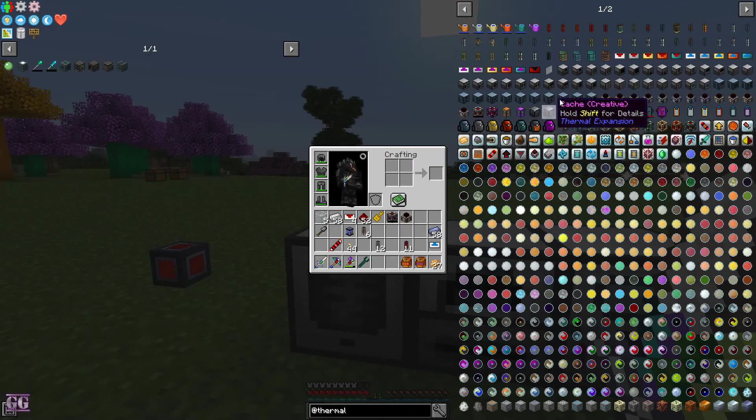Thermal Expansion has a lot of powerful items — it has the Magmatic Dynamo and many different types of dynamos for power generation, including one for fuel. Same types of generators exist in Ender IO. But I prefer Ender IO: their filtering system feels better to me. The filters in Thermal Expansion are actually cheaper than Ender IO's, and this mod is much more early game — you can configure items left and right on whichever side you want.